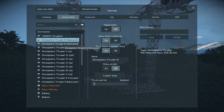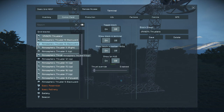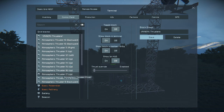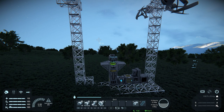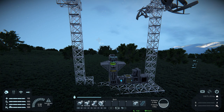Now all the thrusters should be disabled. Let's select the group, then press Control and select each of the atmospheric thrusters separately, then press Save — that's going to make them one group. Now all the engines are connected to the same button on your control panel and you can enable or disable them as necessary.